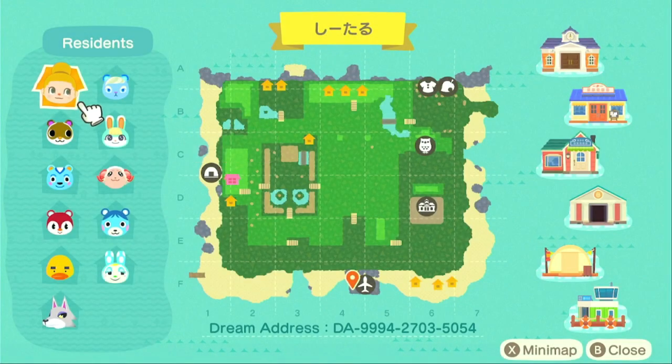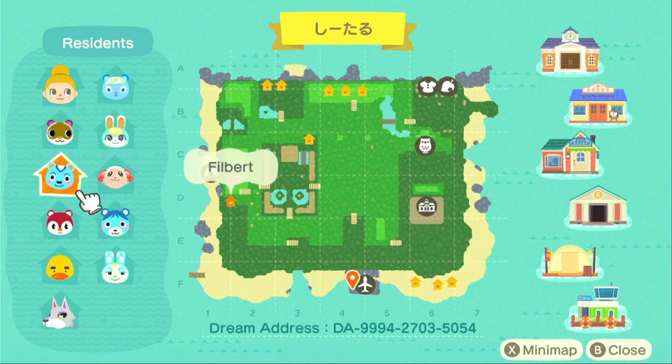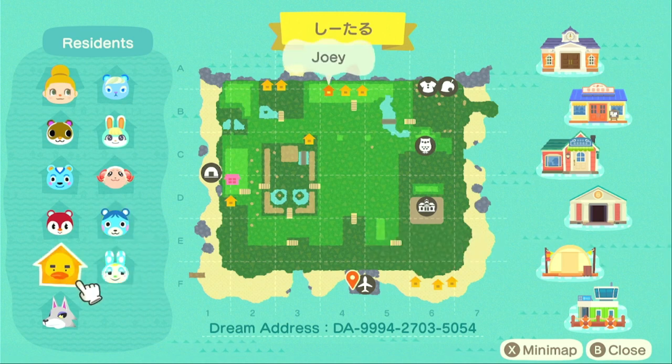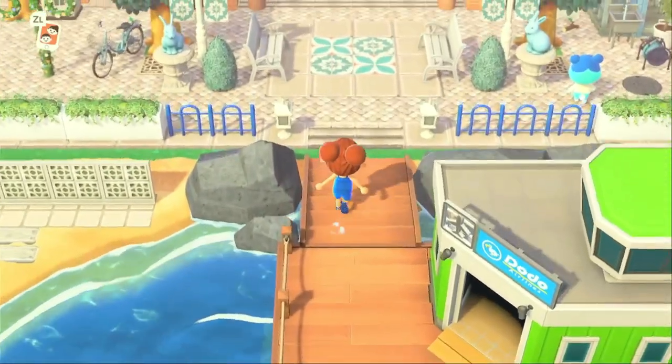Hit that subscribe button while we get into this map. We have the creator as our non-animal resident, and for villagers we've got Ioni, Sasha, Sylvana, Filbert, Dom, Poppy, Blue Bear, Francine, Joey, and Bang. There's not a lot of in-game pathing used — it's more so custom paths and a lot of use of second-level build terraforming. I'm excited, let's take a look.